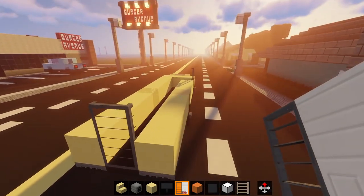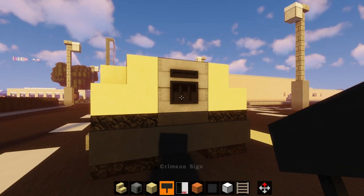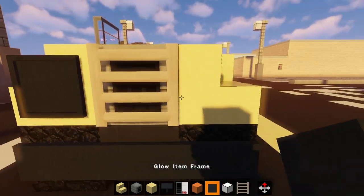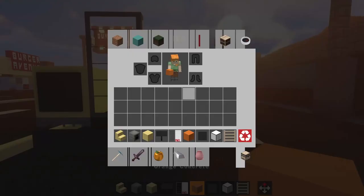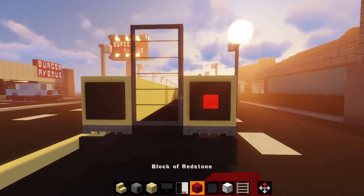And one on the back, right here. Now, you're going to grab a ladder and put a ladder right here. Item frame, item frame, and two pieces of glowstone. And now, on the back, two item frames and two redstone blocks right here.